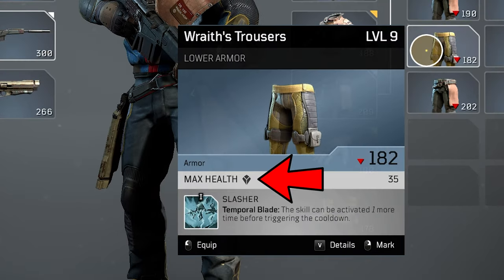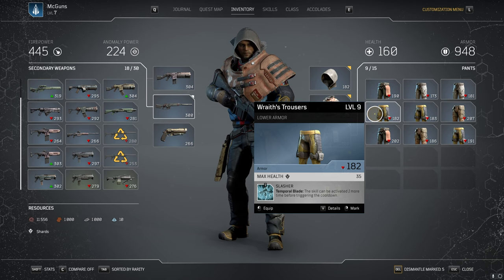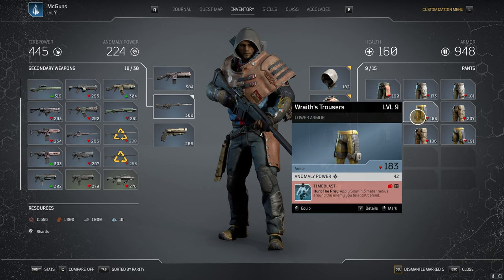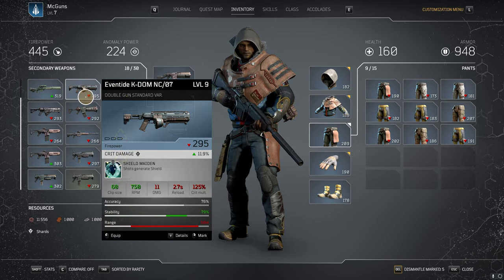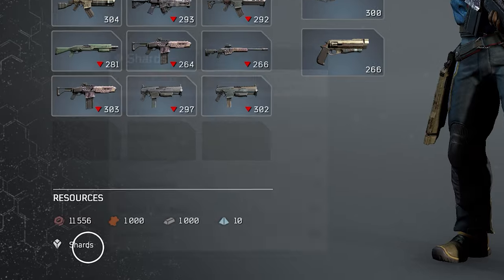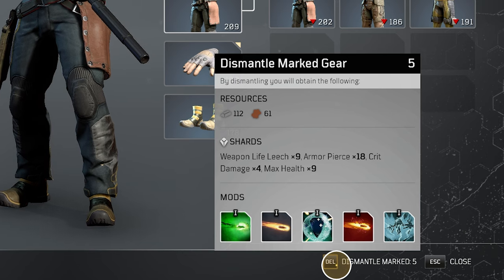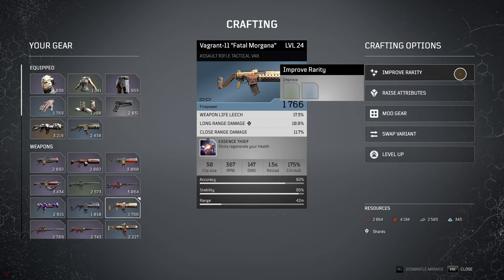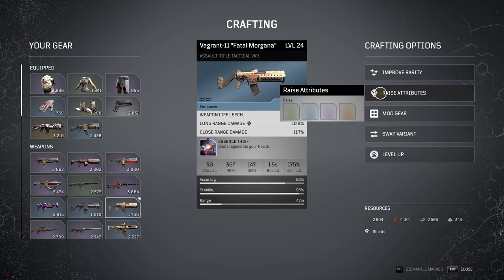The next symbol to know about is called the chart. You can find chart symbols next to your stats or attributes on your gear and weapons. On gear, you might find them on max health, anomaly power, and bonus fire power. On weapons, you can find them on armor piercer, crit damage, and weapon leech life. Dismantling a weapon or gear gives you mods, resources, and also charts for your library. When the full game launches and you have full access to the crafting system, you'll be able to use these charts to optimize your gear and max out those stats.